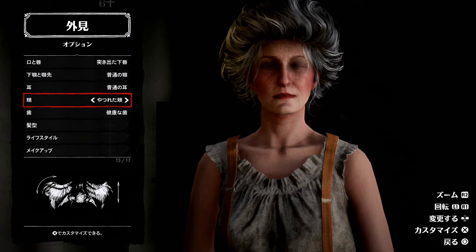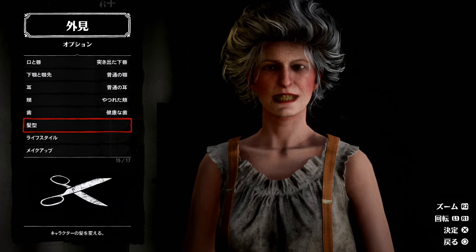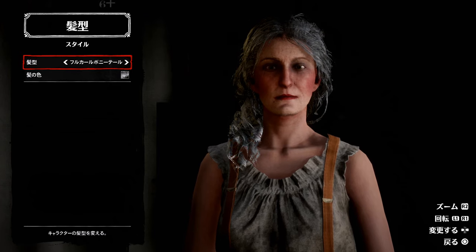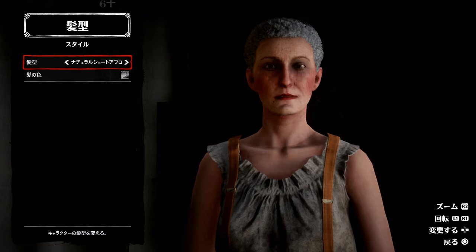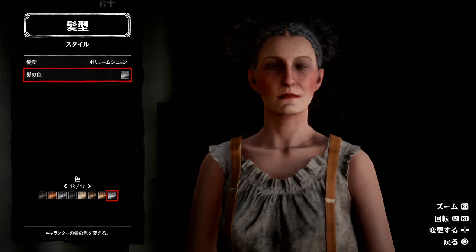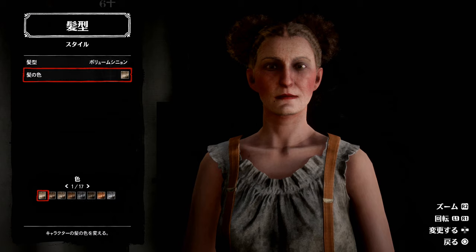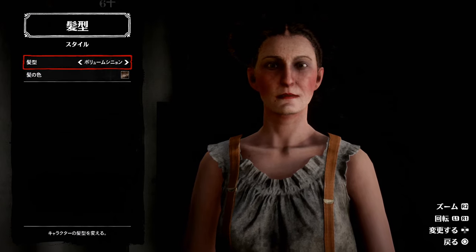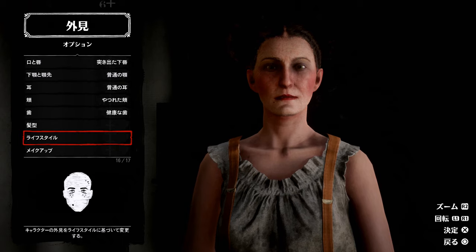遺伝1から20まで名前を入れてやっていきます。肌・肌年齢・体格は基本的に全部平均にしようと思っています。目の色、歯はもう健康な歯一択、耳も普通の耳にします。髪型は顔が見やすいようにボリュームシニョン、色は2にします。